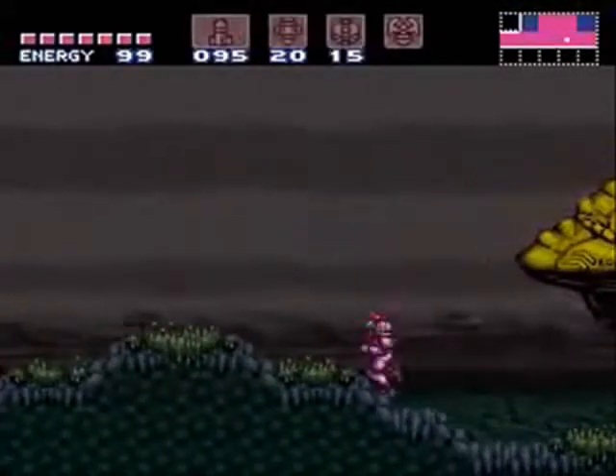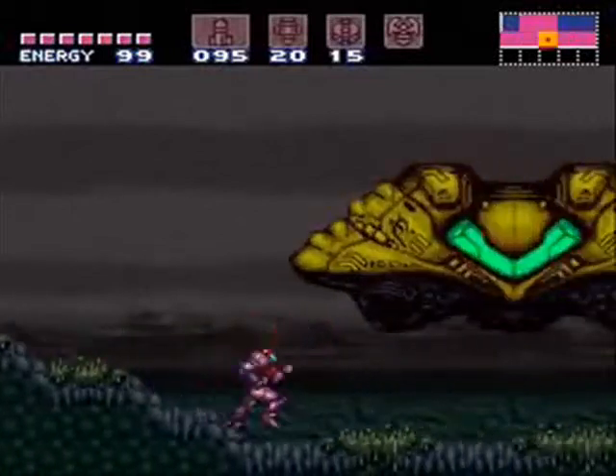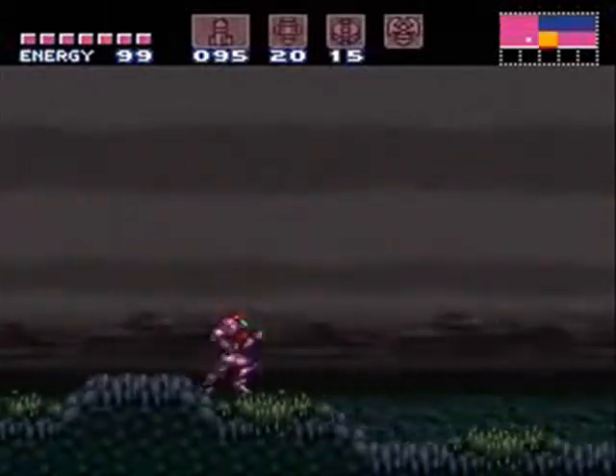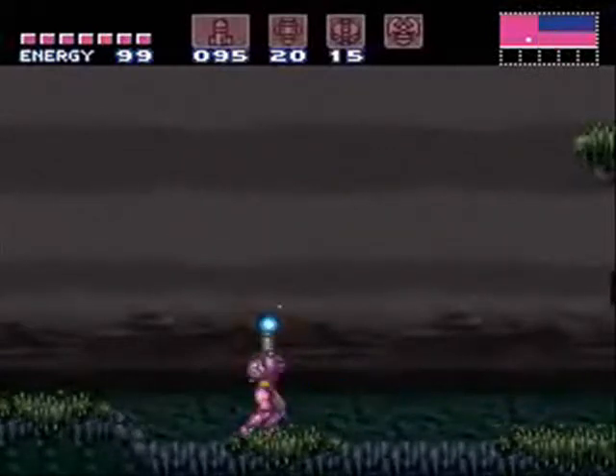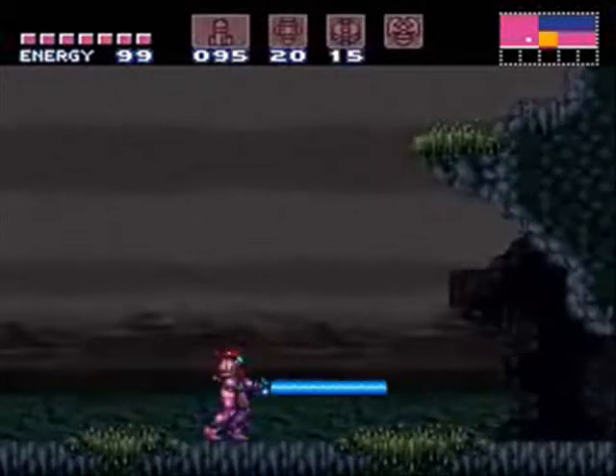Hey guys, it's August and welcome back to more Metroid. In the last video we reached the boss of Meridia, Dragon, and got ourselves the Space Jump and the Plasma Beam. The Plasma Beam looks like a giant ice rod — yes I said it, and there's nothing you can do about it.